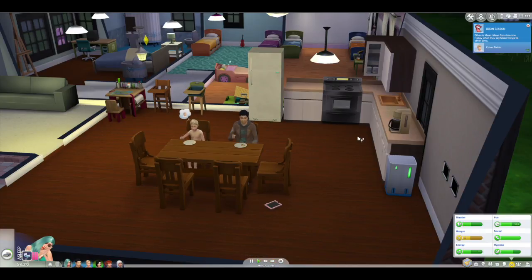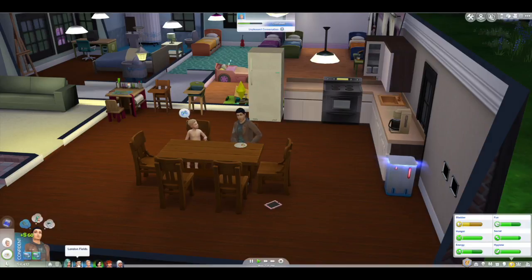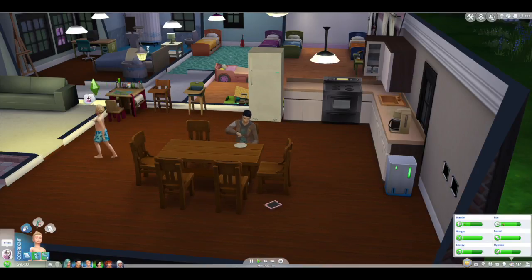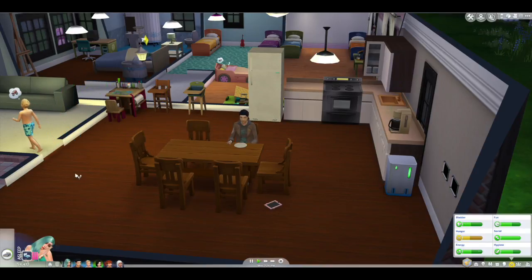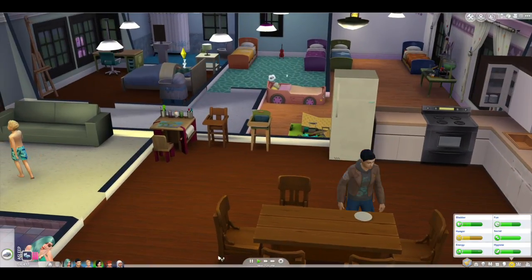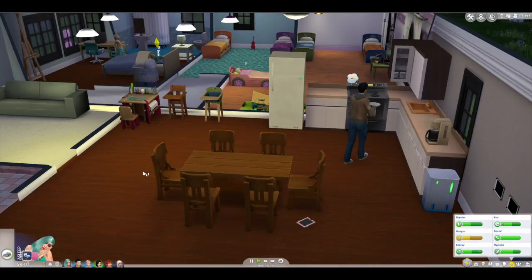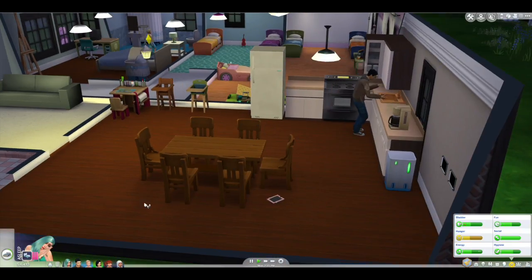Mean lesson — Ethan is mean. Mean Sims become happy when they say mean things to other Sims. Well, you should be happy now, then, right? He's still eating. And he is — what is he doing? He's gonna clean that? Be my guest — clean away.